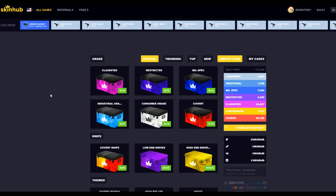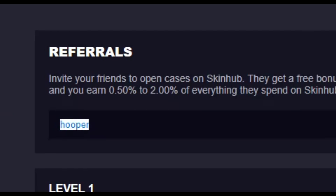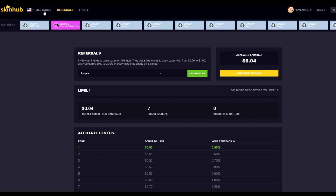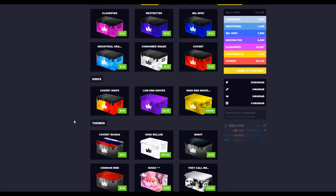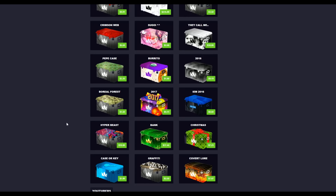Alright, what is up guys, we are back with a skin hub video. As you can see I've got just over 30 dollars in my account from unwanted skins. First off, if you enter the code 'hooper' you get yourself a free 50 cents, which you can then use to open quite a wide variety of different cases on this site.